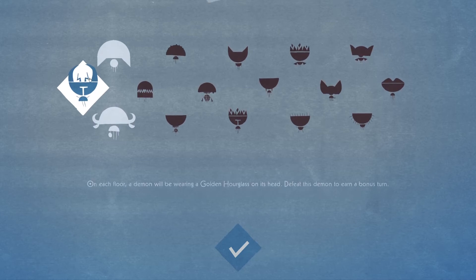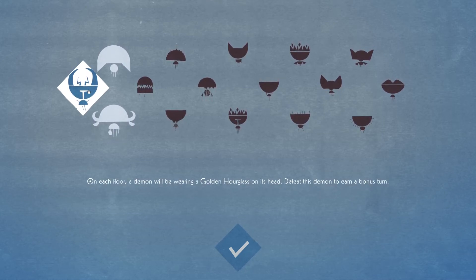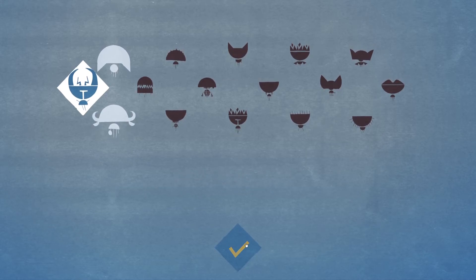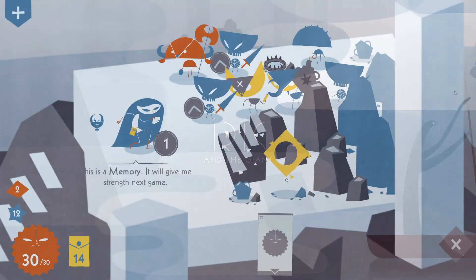Another mechanic is the imaginary friends that you can use, but you have to meet certain criteria to get them. For example, the imaginary friend I got allows you to take an extra turn if you kill an enemy with an hourglass over its head. But you have to meet specific conditions to unlock the imaginary friends.